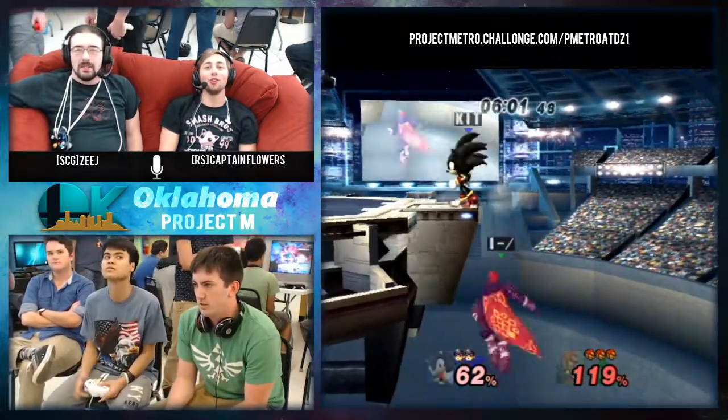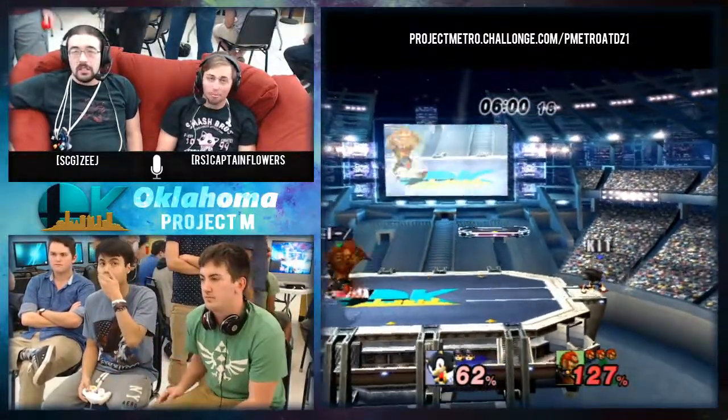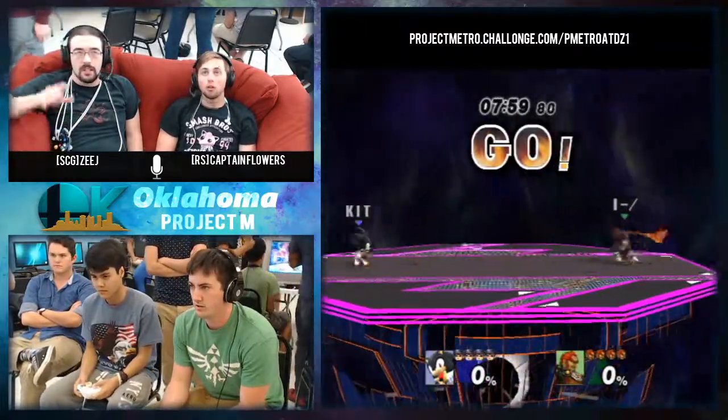He wall-techs, gets back up, but Kit, recognizing the situation, comes in with that dash attack. Doesn't get much off of it, but a little extra damage — better than no capitalization at all.